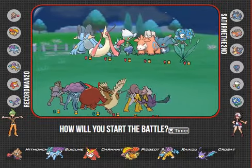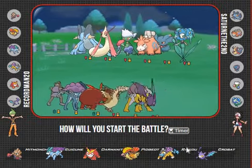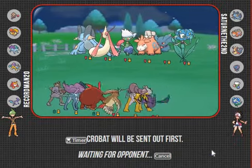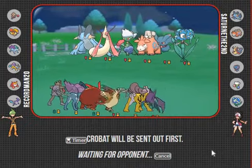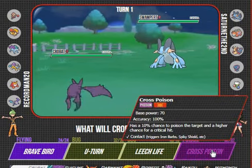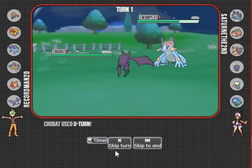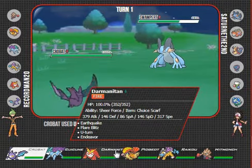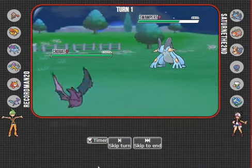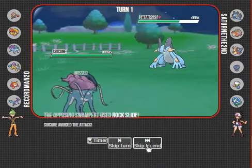I think he's going to lead with either Milotic or Roserade. I'm just going to get a U-Turn off because I can U-Turn into Raikou, and I don't want to start off with Raikou just because he has the camera up. He has two Ground-types, so I didn't want to stay against those. He stayed in - very surprising. He has the Volt Slide.